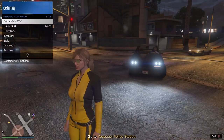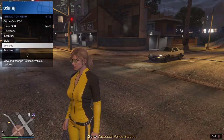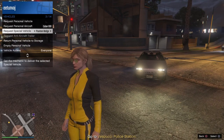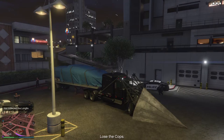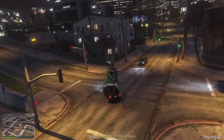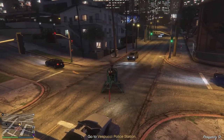What I do is place that marker on the map, go to the police station, and then request my Phantom Wedge. The Phantom Wedge is a truck that has a giant scoop on the front. Not only does it make this a lot more fun to do, it makes it a lot easier as well. You don't have to worry about vehicles in your way — just smash right into them, cops and all.